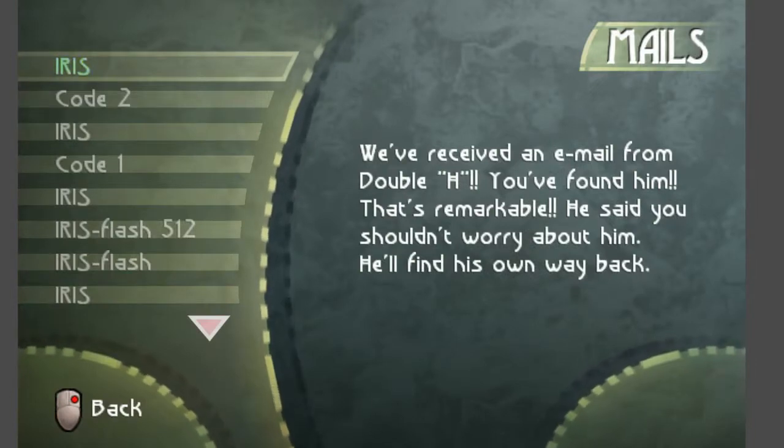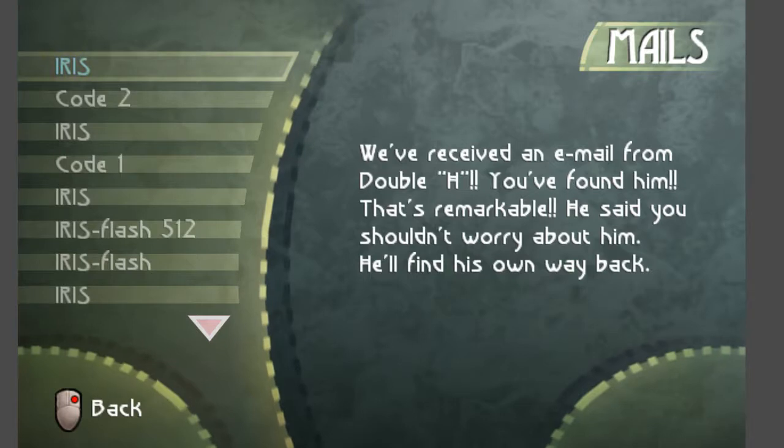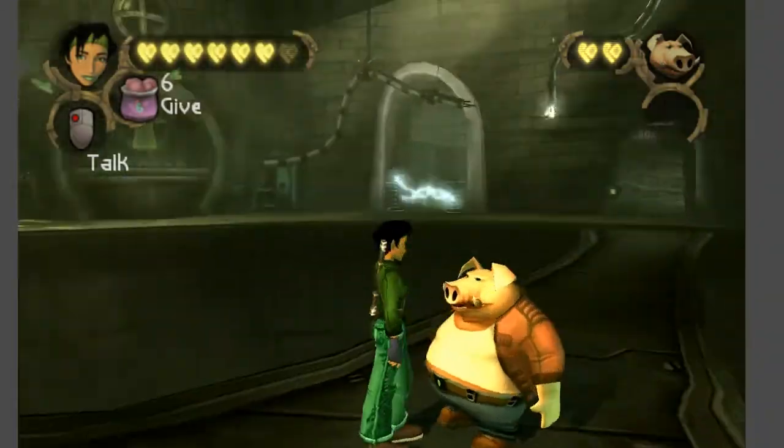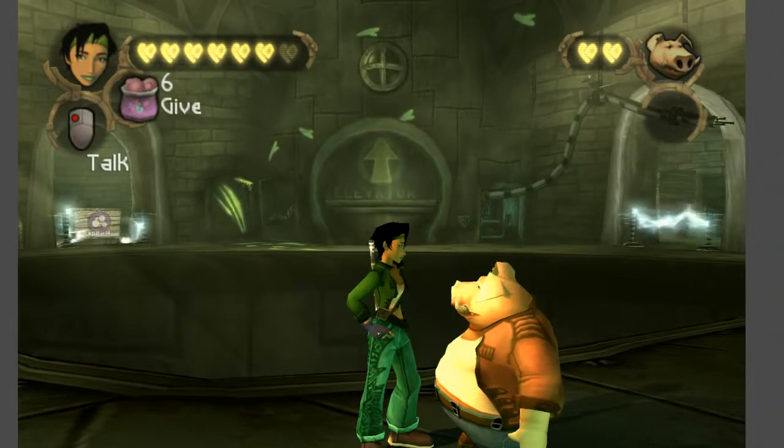We've received an email from Double H. You found him — that's remarkable. He said you shouldn't worry about him, he'll find his own way back. So it's good to know that it was Double H, and that he contacted the Iris Network saying: hey guys, I'm okay, I'm alive. I mean, I'm still brainwashed, but hey, that's all good.